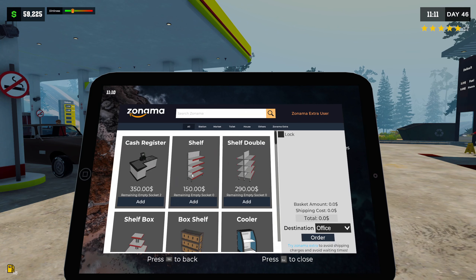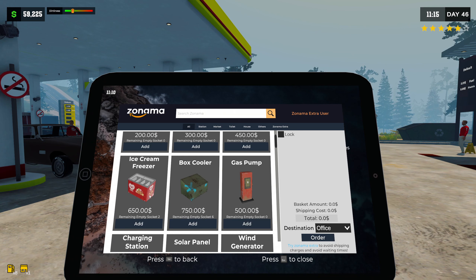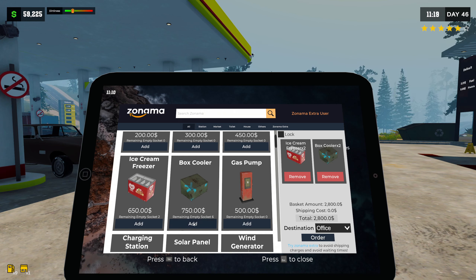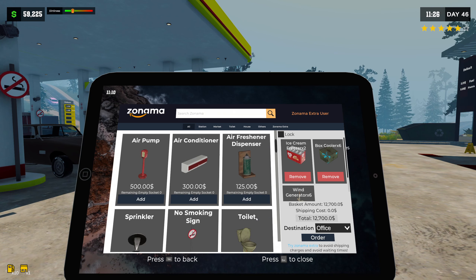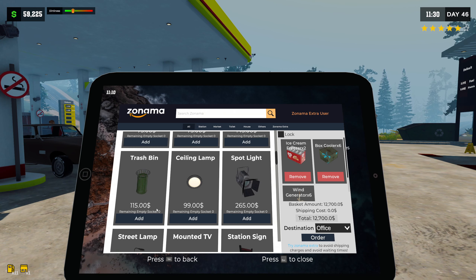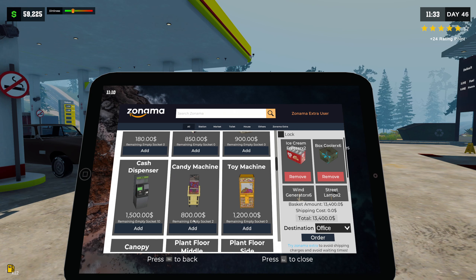Let's go into Zonema here and look at this stuff. We have a new ice cream freezer — we have two places for that — so we're adding ice cream freezers. We have box coolers, we can add six of those. No more pumps, no more solar panels — we can add wind generators! I didn't even see that listed anywhere. We're adding wind generators. We have two more street lights, so let's add those. We have a candy machine, two places to put candy machines.